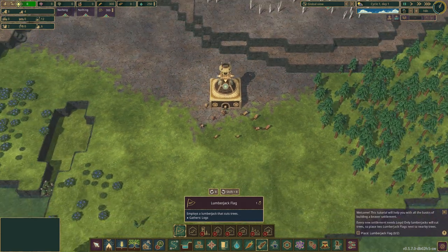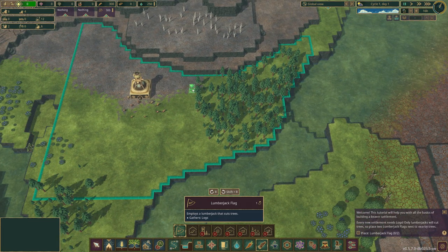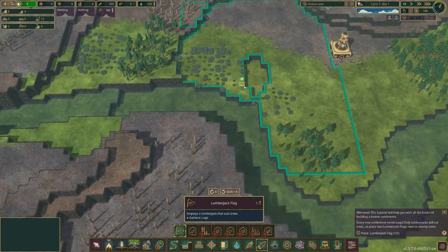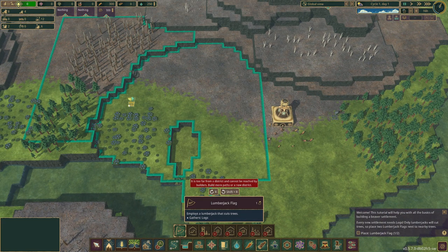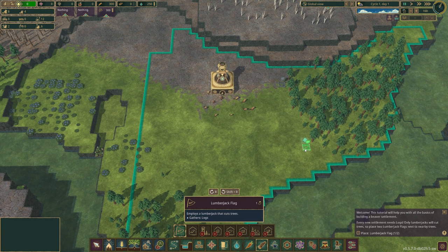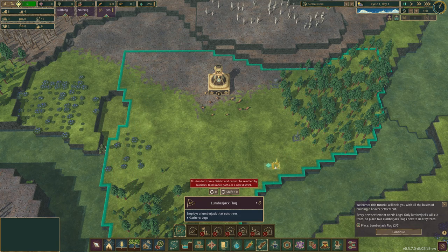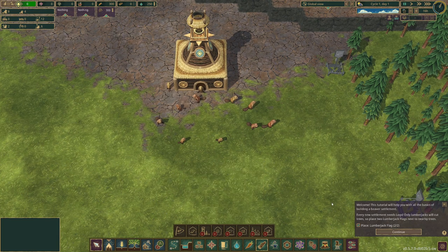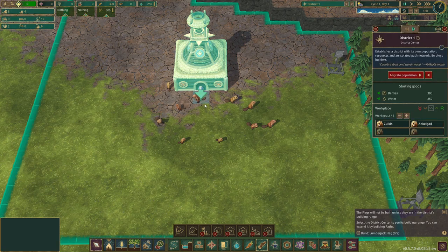I don't like how the view defaults — I want it like this. Their coverage area is huge. I'm getting a warning: 'Too far from district, cannot be reached by builders — build more paths or new districts.' I need to rotate and place both flags correctly. The flags will not be built unless they are in the district's building range. I can select the district center to see its building range and extend it by building paths.